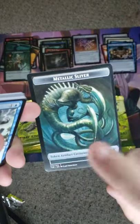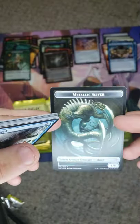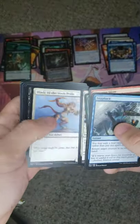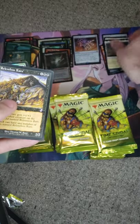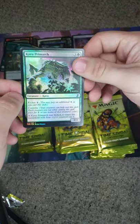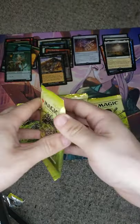Metallic Sliver was actually part of, I want to say, Tempest. It's got a cloud with a little lightning bolt — it's all artifact, one mana cost for a 1/1. Yeah, that's still a cool sliver; I guess they just turned them into a token. We've got a Flagstone — that needed a reprint — and some Relentless Rats for our timeshifted. And a Kavu Primark. They brought Kavus back — that's kind of cool. I might be pronouncing that wrong.